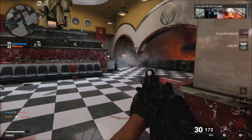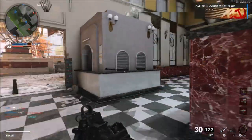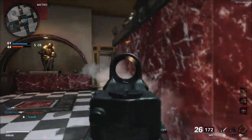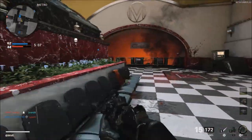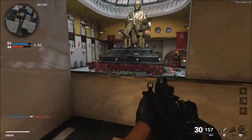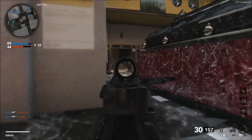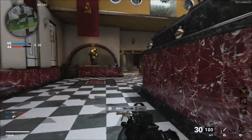Last but not least, the sliding and jumping still needs to be looked at. I can't tell if it seems broken just because of the way the connections are — a lot of times you'll have somebody slide by you and it's like they almost skip, which of course could be lag. But at the same time, I feel like the sliding and jumping still goes a bit too far. I've had people come into a room while I'm shooting them and they slide way past me, which is kind of crazy.